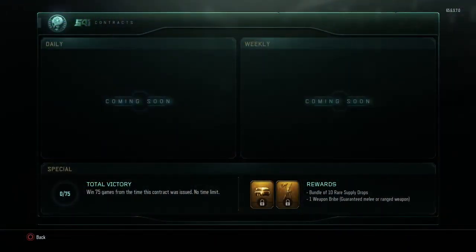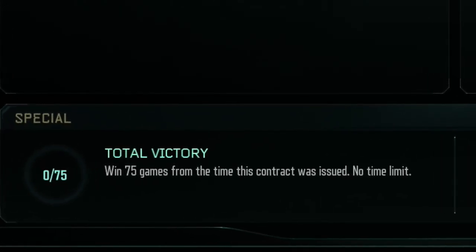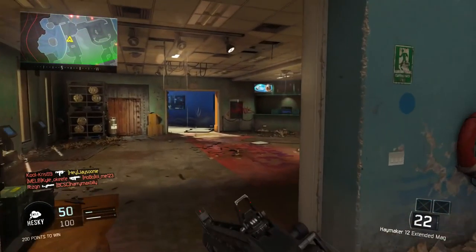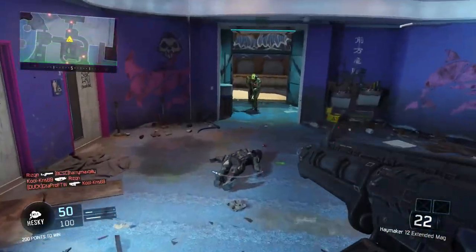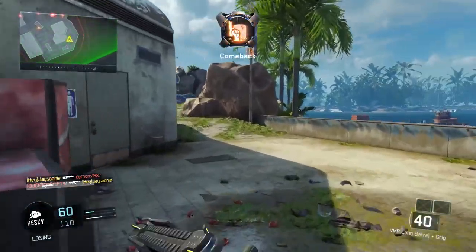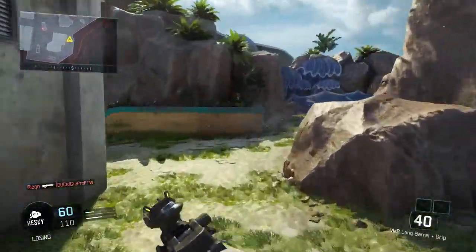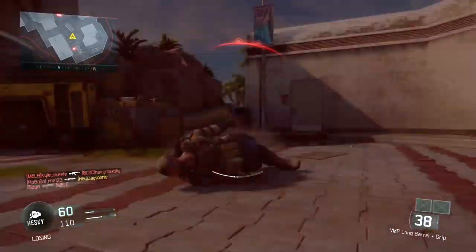In order to do this you need to complete the supply drop contract, which in this case is to get 75 wins. As the game progresses they're obviously going to release daily and weekly challenges, but right now everyone has this challenge which is to get 75 wins. You basically need to play more than 75 games to ensure 75 wins, because if you lose a game it won't count.